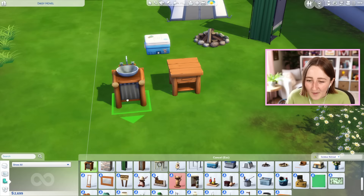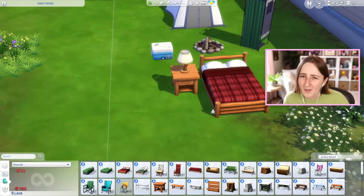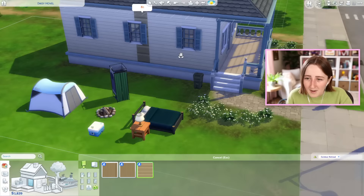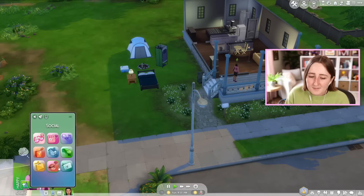I wouldn't really say this is the kind of furniture I want to use in everyday house building. A lot of these wooden things look very homemade almost, so that's really nice for certain styles of builds, but I don't use these things every day. I definitely use them when I build cabins or places out in the woods. There's no windows, there's no doors. We did get a couple wallpapers — I actually really love this log cabin one — and this foundation is one of my favorites in the entire game, but otherwise I probably wouldn't recommend buying this pack for build items.